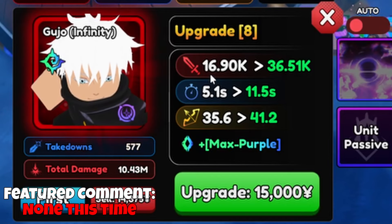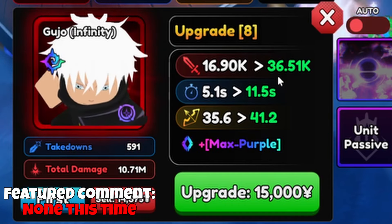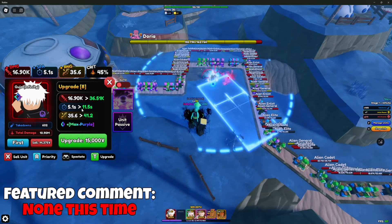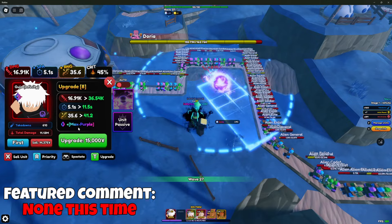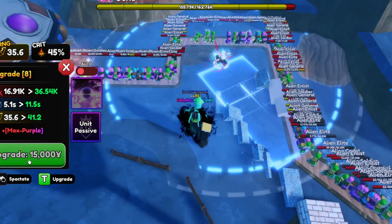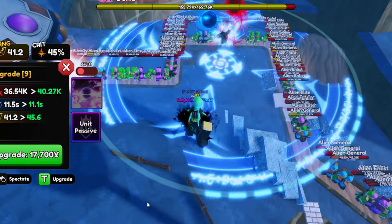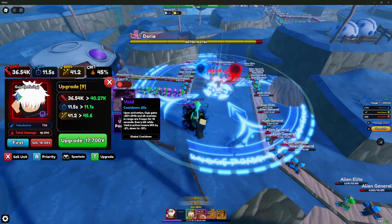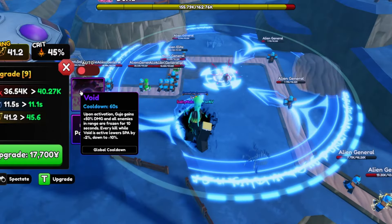Upgrade nine costs 15,000 yen — damage nearly doubles from 16.9k to 36.51k! SBA does double as well, but range increases massively and he gains the ability Max Purple. He also goes from line AOE to full AOE — it's an area nuke. And the Void bonus stacks with this, so he'll be doing about 16k extra damage on top.